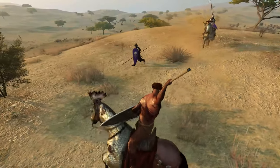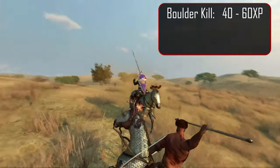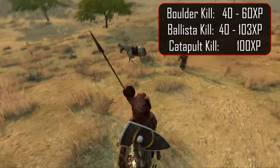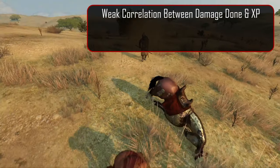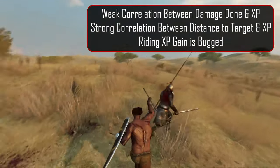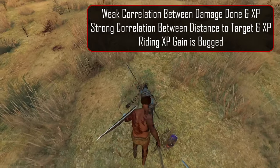For siege weapons and boulders you gain athletics XP. For a boulder kill you get anywhere from 40 to 60 XP. For ballista kills you get 40 to 103 XP. And catapult gives about 100 XP per kill. Some interesting side information: there's a weak correlation between damage done and XP gain, there's a strong correlation between distance to your target and the XP you gain, and XP gain is definitely bugged for riding — it looks like they may have misplaced a decimal point somewhere.